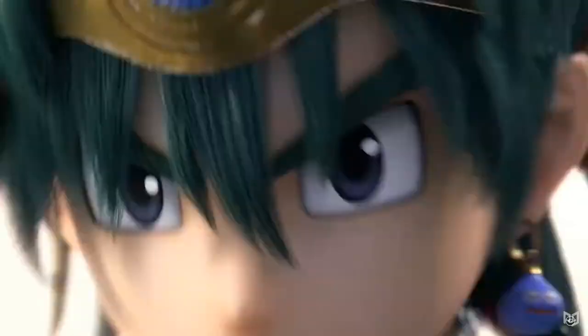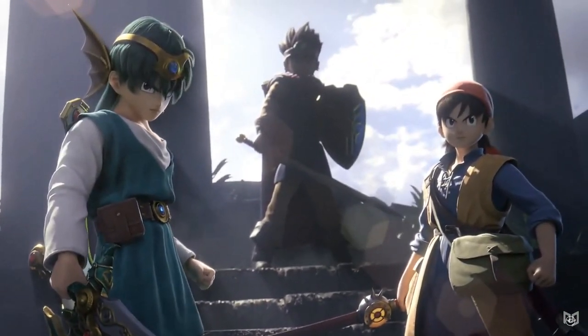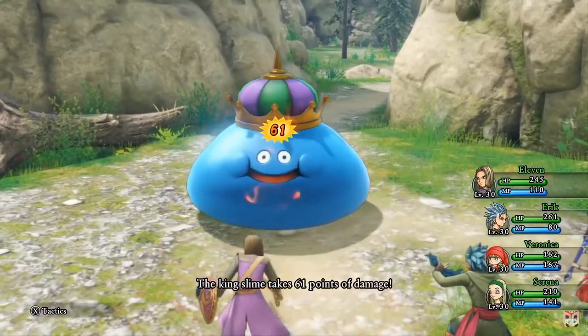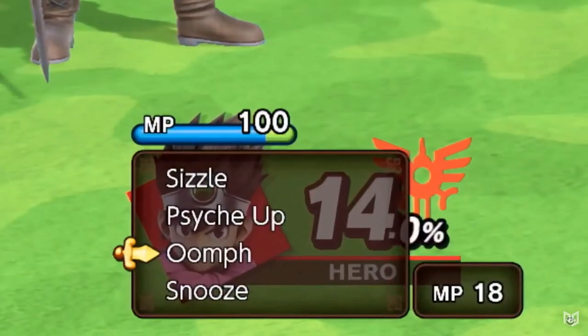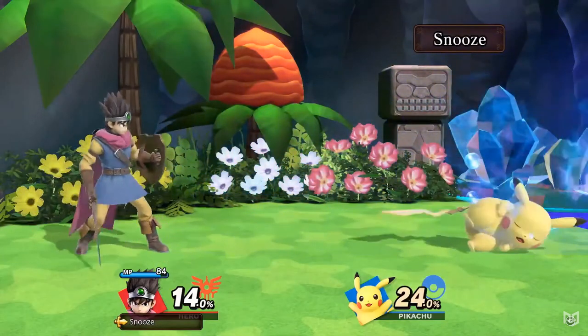Representing multiple different protagonists from Dragon Quest's history, Hero brings one of the most popular gaming franchises in Japan to Smash. Unlike most of Smash's fighters, Hero comes from a series of traditional turn-based RPGs, and his moveset was designed to capture that RPG gameplay better than any other. This is initially apparent looking at his meter, a gauge that depletes as he uses various magic abilities.